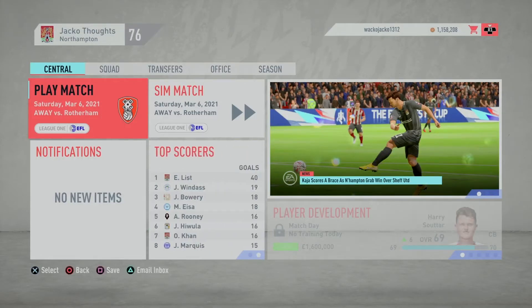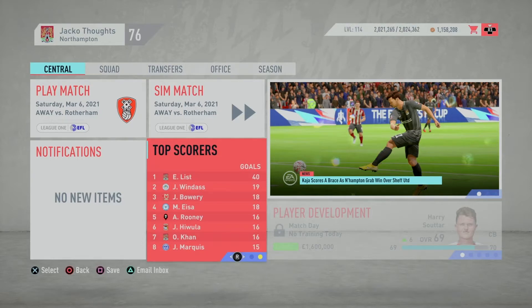Welcome back to some more Cobbler's Career Mode. We'll be starting this episode with a game at Rotherham. Josh Windass has 19 goals, so he's in 2nd place to Elliott List on 40 — a 21-goal gap. Please remember to like and subscribe before we get going.